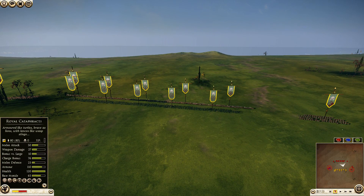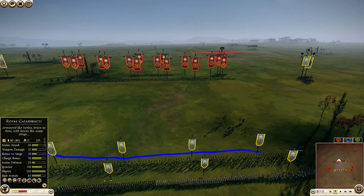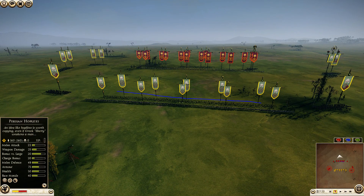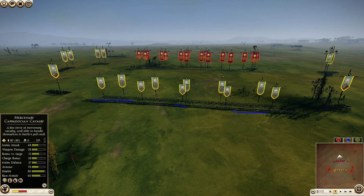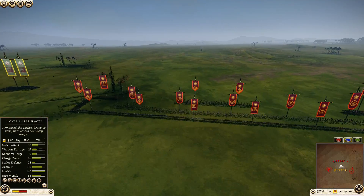Besides that, he's brought a total of five Eastern Archers, who should definitely be inferior to my skirmishers. He's also brought four Persian Hoplites and one Axeman in the center, and a couple of Cappadocian Cavalry next to them.